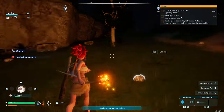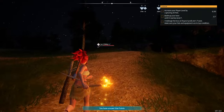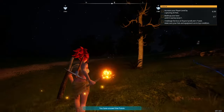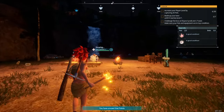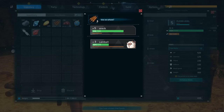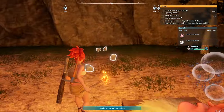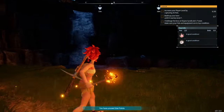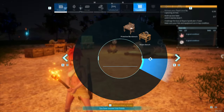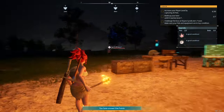We've completed our quest! Now we need to increase our player level by capturing 30 pals. But before that, maybe we'll build a little base so we could sleep. Oh man, I just fed the Lamb Ball with a Lamb Ball meal — I did! Anyway, where shall we build our house? I want to build it facing here.